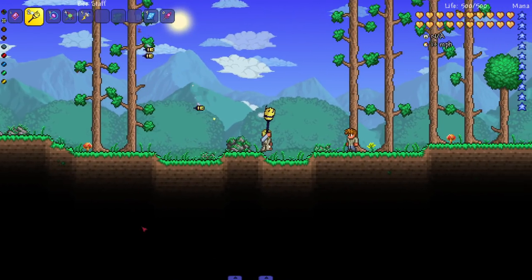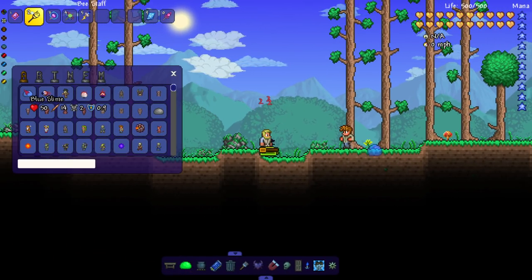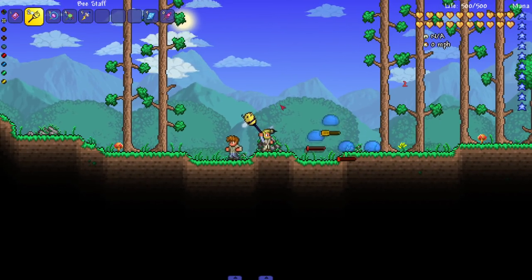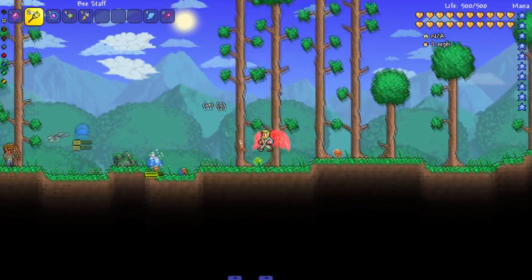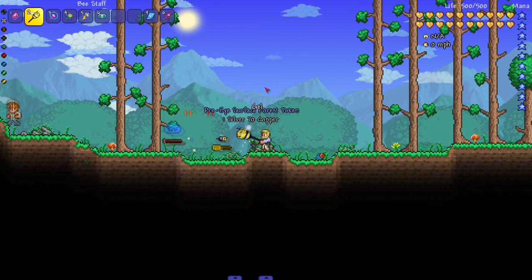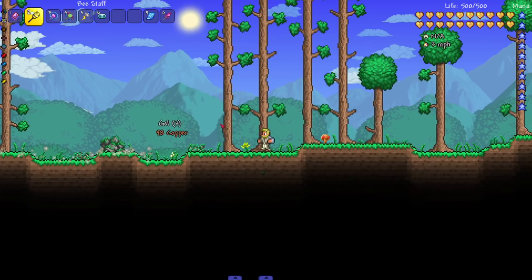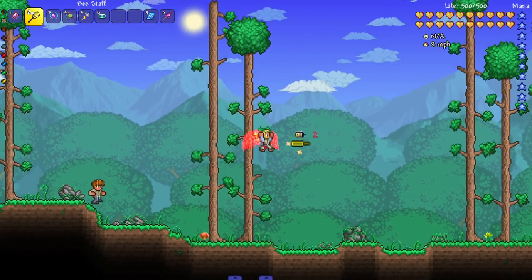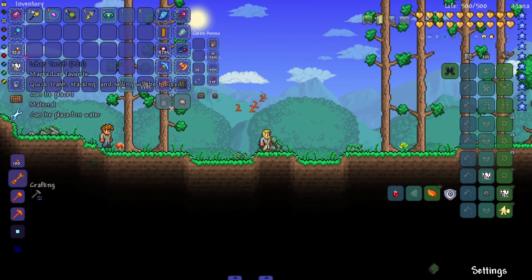Let me summon some enemies to see how the bee works. It seems like the bees just slowly die — like real bees, after they sting they lose their stinger and die. That's a cool concept! It's different summoner stuff, and I like that the bees slowly die as part of the mechanic.